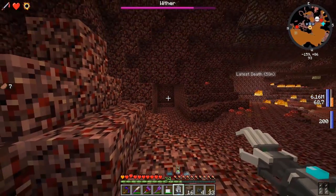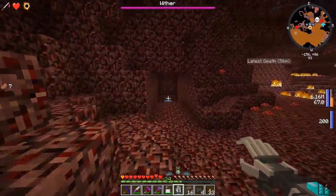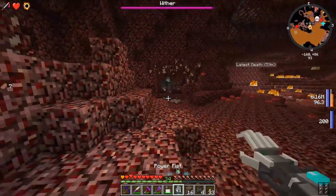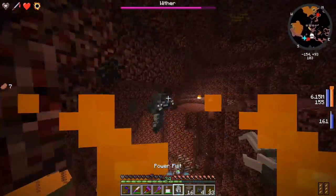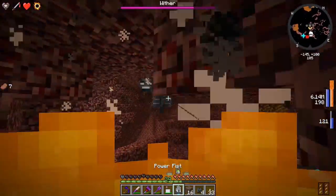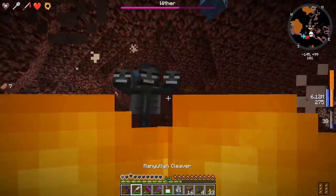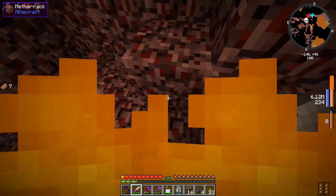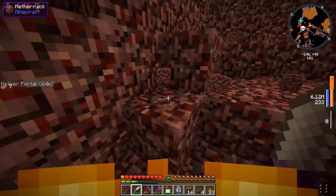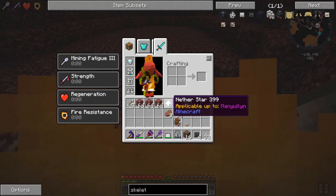Last skull - there we go! The wither is being summoned. He's currently invulnerable, getting charged up. Once he's at full health we can start fighting! Let's hit him with the railgun. Oh man, we're actually doing some decent damage! He's doing decent damage to us as well but we're regening with the dragon backpack. Oh my god - the manly cleaver - did you see how much damage that did?!